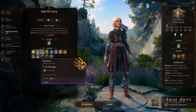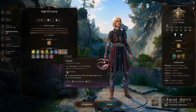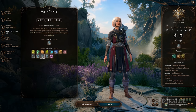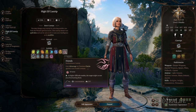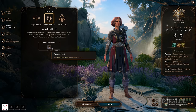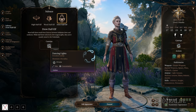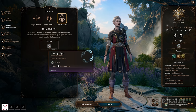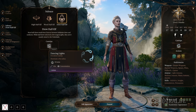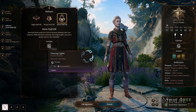For Half-Elf subraces: High Half-Elf works similarly to High Elf — you get to choose a cantrip. Offensive ones are intelligence-based, so pick utility ones like Blade Ward or Friends if you're not an intelligence character. Wood Half-Elf gives increased movement speed, just like Wood Elf. Drow Half-Elf gives access to the Light cantrip, which creates light in dark places — useful for party members without darkvision.